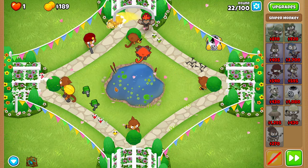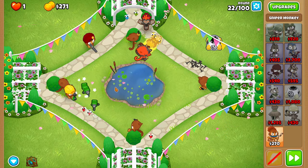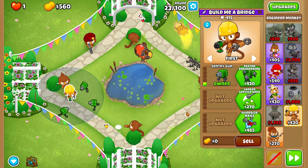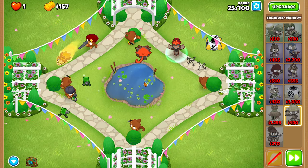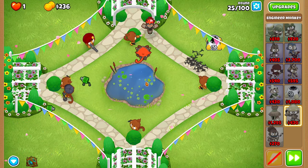For round twenty-two, upgrade your sniper to Full Metal Jacket and take the round slow, as it can seem a bit scary sometimes. Round twenty-three isn't scary at all, so you won't have to worry about it. Upgrade your engineer to a 1-0-2 sentry gun with pin, and then after that, upgrade it to a 3-0-2 Sprockets with pin.